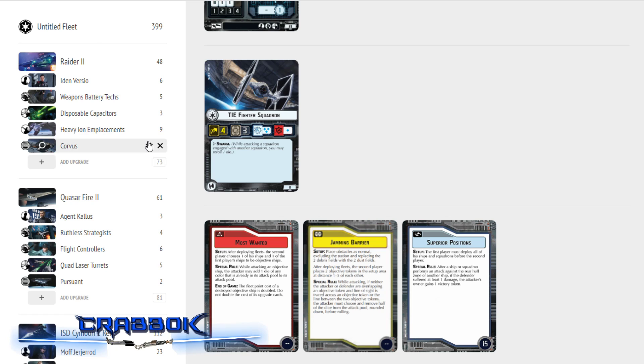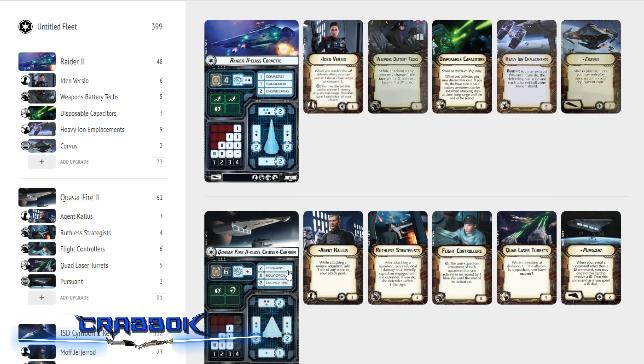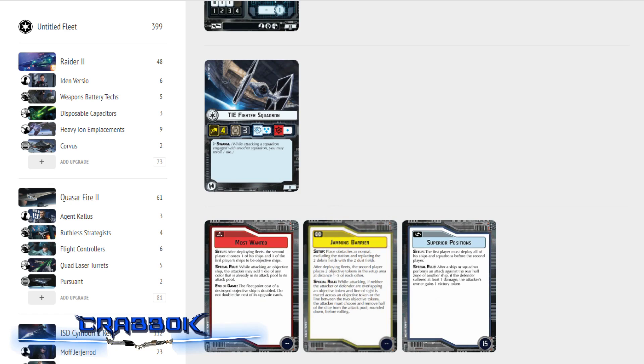So that's the Inferno Squad build. I'll put a link to Ryan Kingston's Fleet Builder in the description below. Let me know what you guys think of this build and if you've been using Ryan Kingston's Fleet Builder. It's the one that works best for me because of the visual style — it's very clean and easy to use. That's all I got for today, thanks so much for watching. Tomorrow I'll be announcing the winner of the big giveaway, so check that out. A lot of cool stuff coming up in the next week or two. Talk to you guys later, and as always, have a great day.